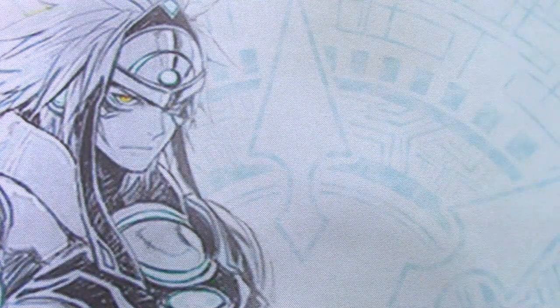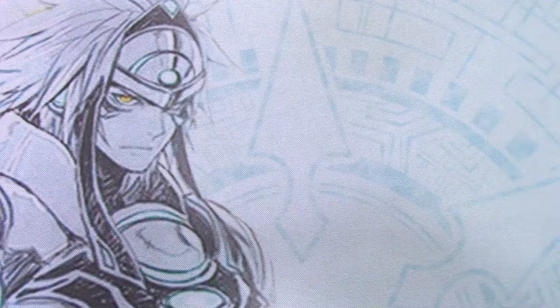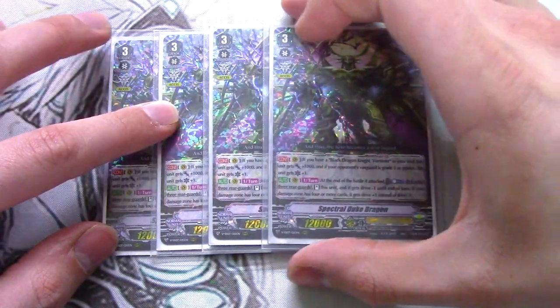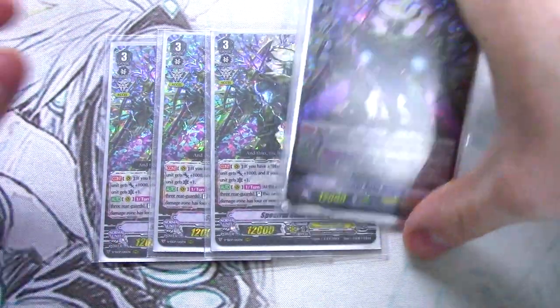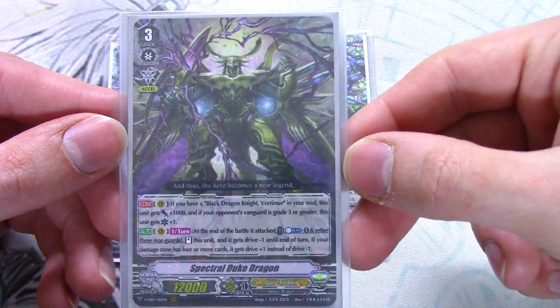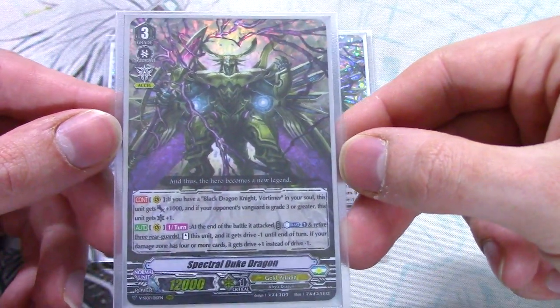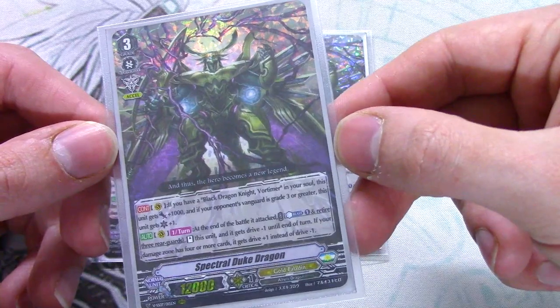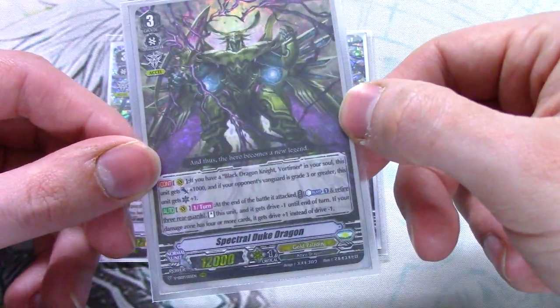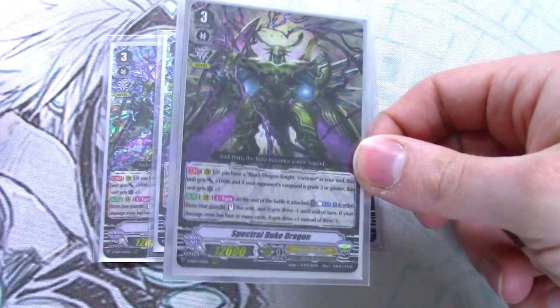On to the grade threes — we are running four copies of Spectral Duke Dragon. The skill: if you have Black Dragon Knight Vortimer in your soul, this gets 1000 power. And if your opponent's Vanguard is at grade three or greater, this gets plus one crit. So finally, we have an Excel deck with a 13k base, which is pretty dope.